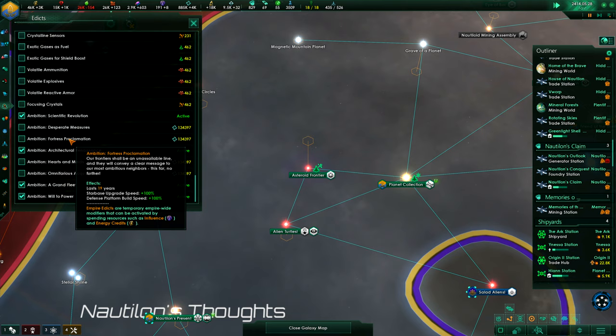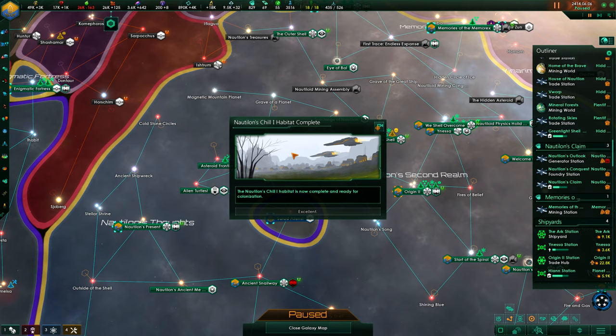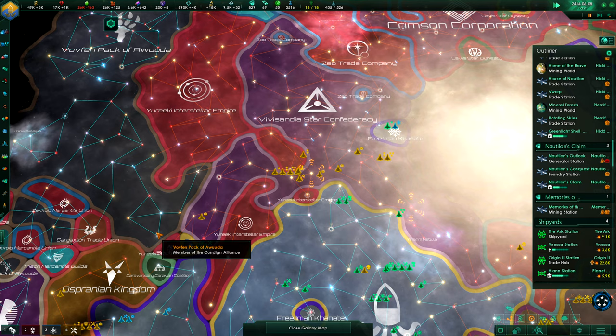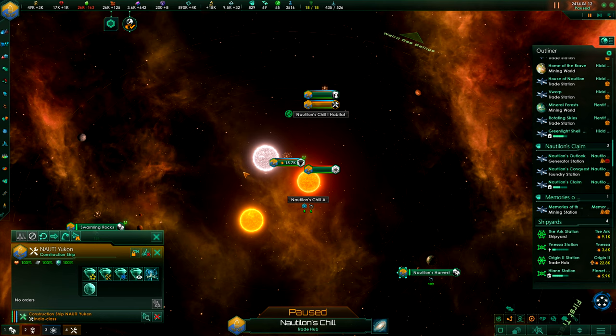Yeah, we don't need that at the moment. That's giving us some more noise at least. Norton's chill habitat is complete and ready for colonization — let's get it going. Here we go. 200 in front. Isn't that another habitat that could be ready? Let's check. We'll get the benefits and we'll have more snails here, maybe.